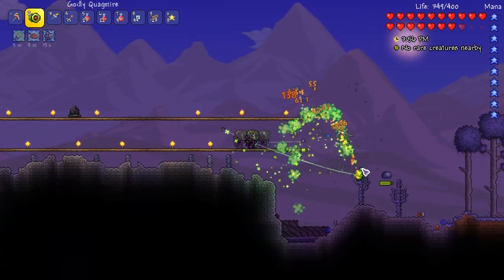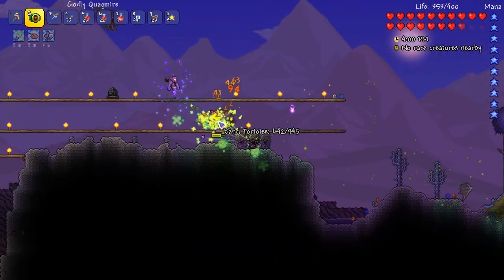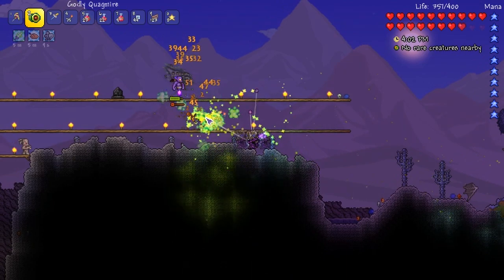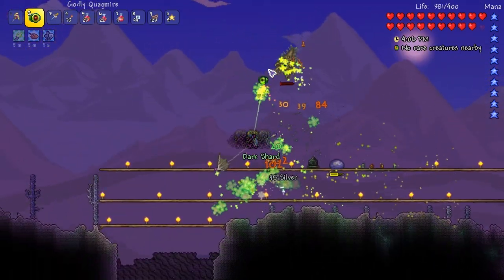Sand tortoises — they should probably just spawn in. That is powerful, that is crazy strong. Drop that cinder, boy. He dropped some — nice. That's five extra bars.